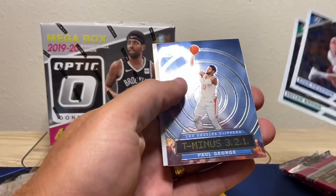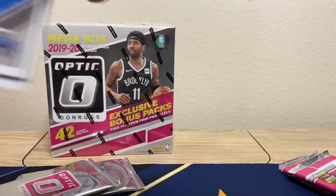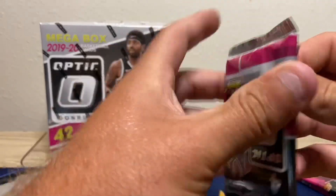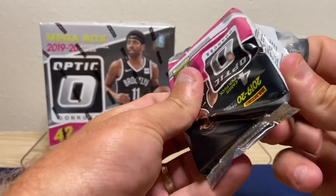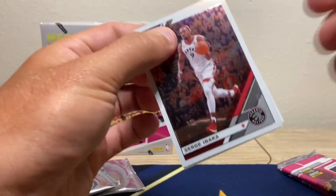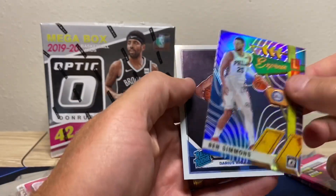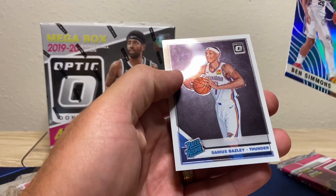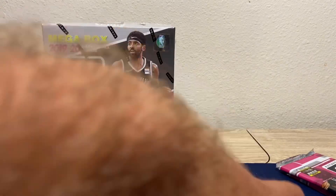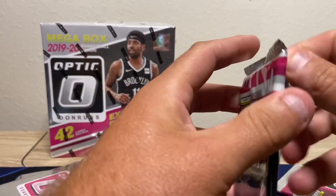Fournier, Jaylen Brown, Paul George, and Malcolm Brogdon. There are not rookies in every pack unfortunately — I think it's about every other. You get four base, three pink. Serge Ibaka, Paul Millsap, Ben Simmons, Express Lane rookie Darius Bazley — I haven't seen his rookie, that's a decent pose. I've ripped a lot of this stuff. I don't think Baz is doing a whole lot right now.